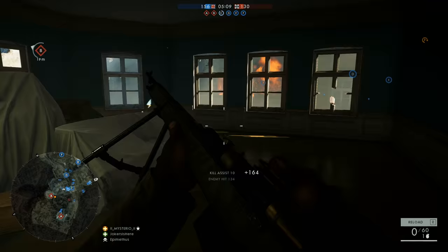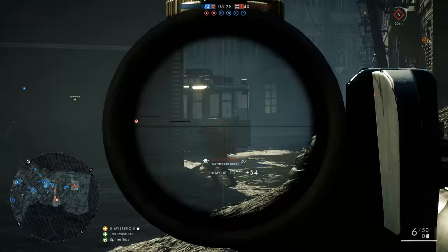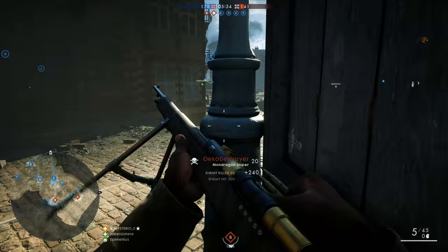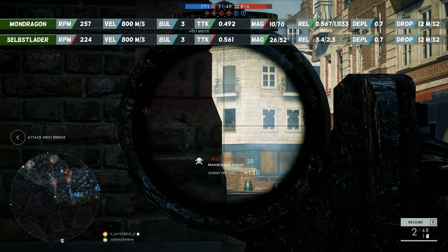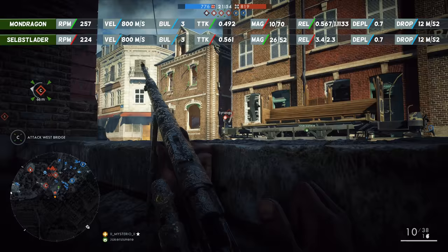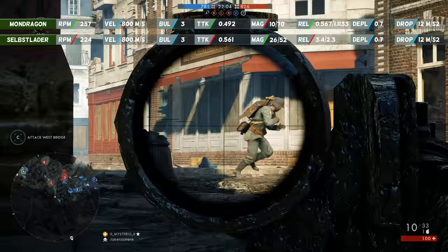Let's compare the Mondragon with the Selbstlader. They both have the same damage model. The first thing you'll notice is that the Selbstlader has a slower rate of fire — it can only fire 224 rounds per minute compared to 257, which is 15% slower. They both need 3 bullets to kill, but the Mondragon kills faster due to the difference in fire rate: only 0.492 seconds compared to 0.561 seconds at the 20-meter reference point.